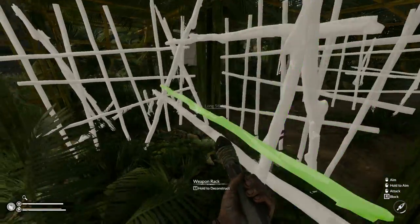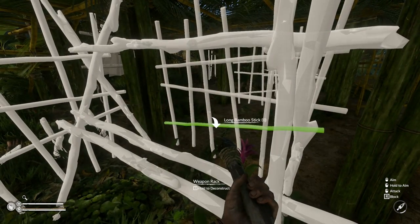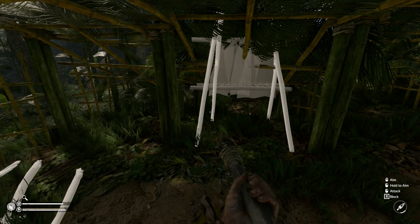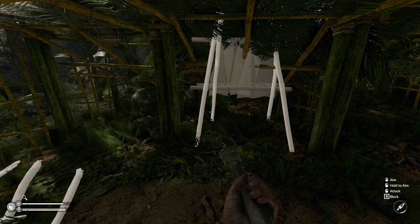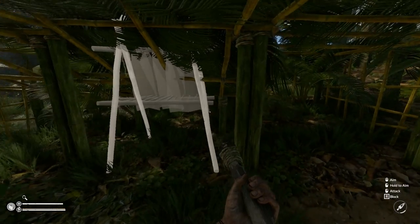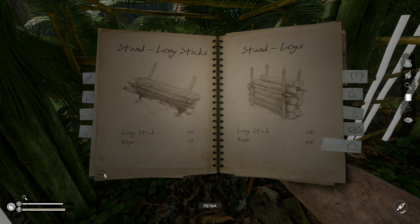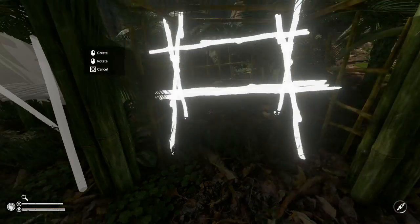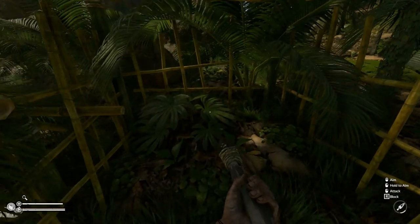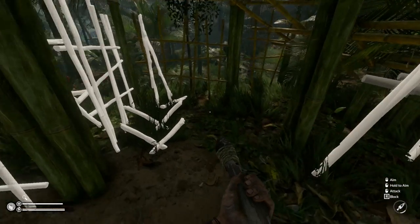I decided to put the weapon rack right out front - I figure I run out of my base, grab a weapon, put a weapon away before I go in, my base is safe so I don't need weapons inside. Plus the weapon rack was a little big to go in here - if you put a bow on the weapon rack the bow actually sticks out the top of the roof, which was kind of annoying. I could put the weapon rack in here but it's all sideways and cockeyed, I can't deal with that.